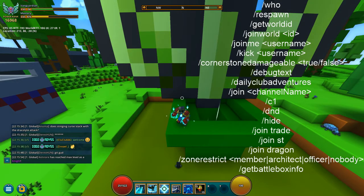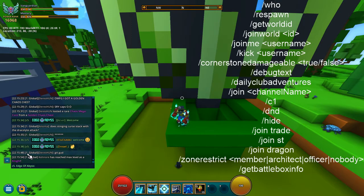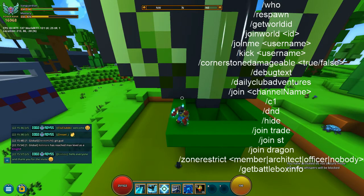/dnd enables do-not-disturb mode. /hide shows you as offline. /join st joins the Shadow Towers channel, and /join dragon joins the dragon channel — I mentioned that one already but a lot of people are looking for these specific channels.